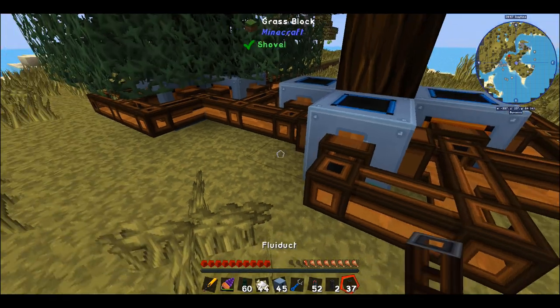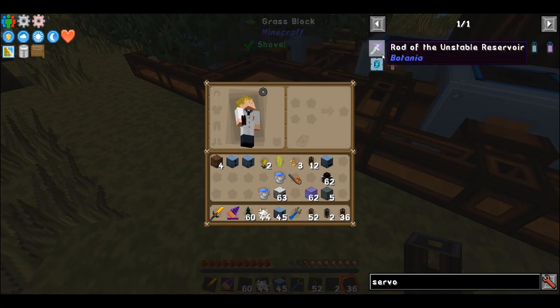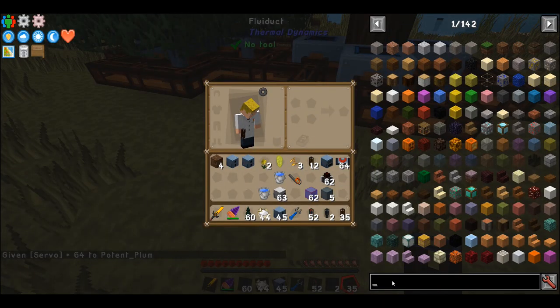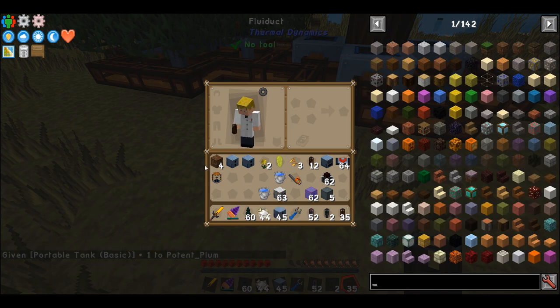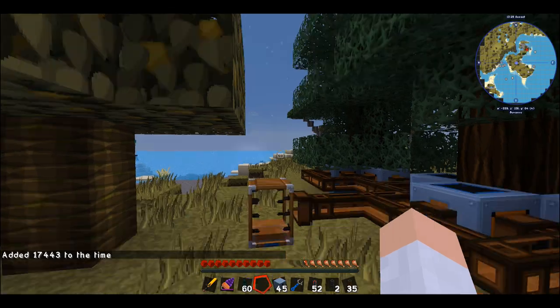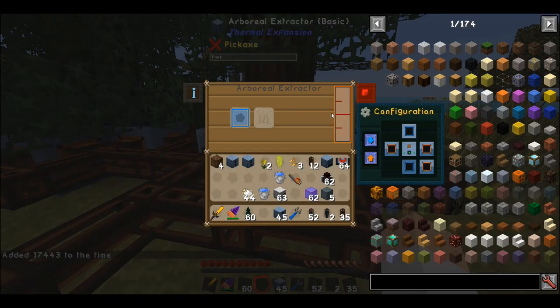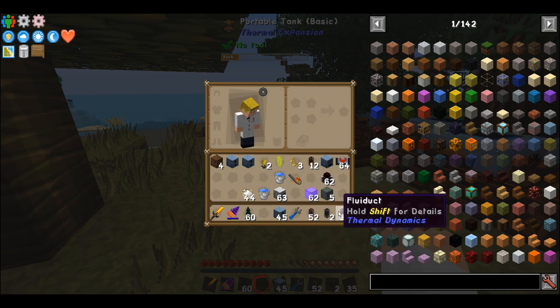Once you've hooked up all your fluid ducts so they've all looped around, ideally what you're probably going to want to do is pipe all of your stuff into some sort of tank. I've got myself a quick portable tank from Thermal Expansion and I'm going to plonk this down here. As you can see, it's now filling up with resin — we're getting a fair amount of it.